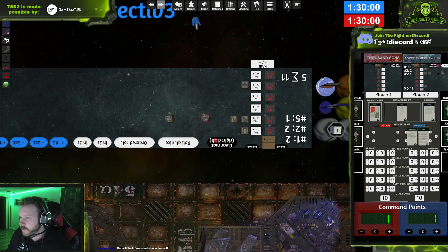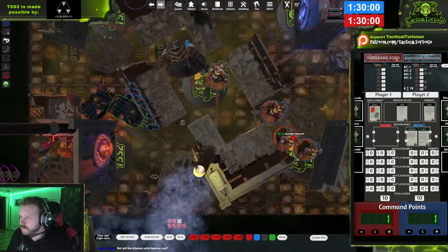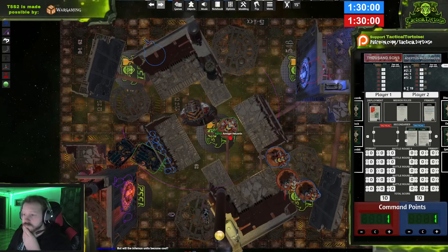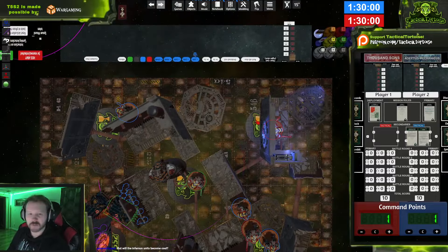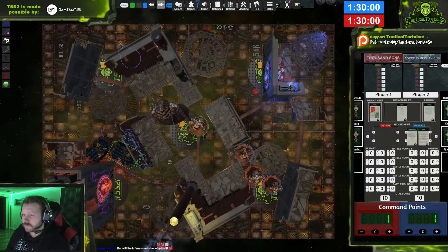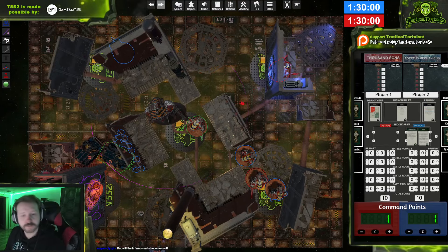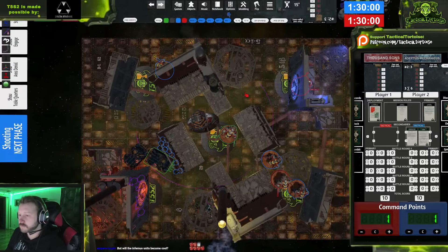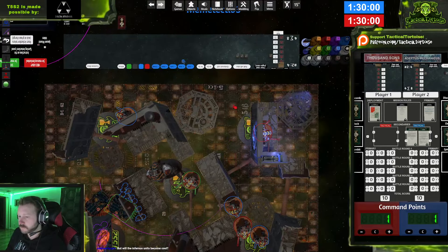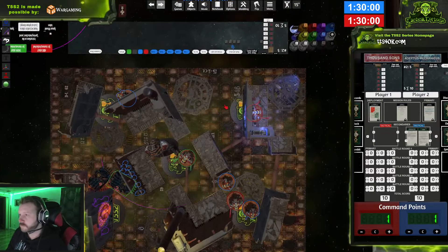Everything that could hit the Warden is the Rhino right here, but I'll move first. I think we'll just hand you a bunch of points because there's not much I can do about it right now, and we'll deal with stuff later. I'll fall back with the Cultists and go this way — around, and pull this guy back to maintain coherency.